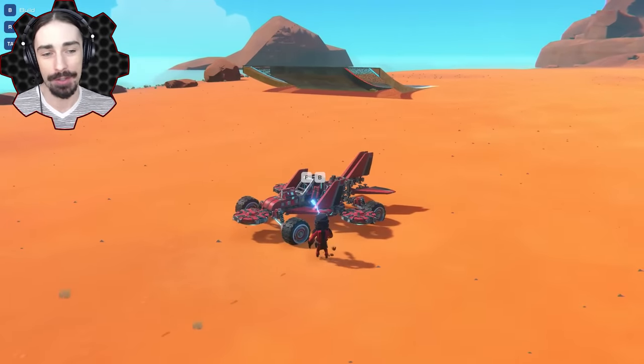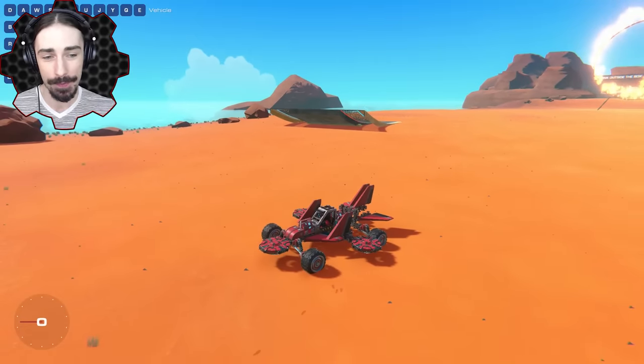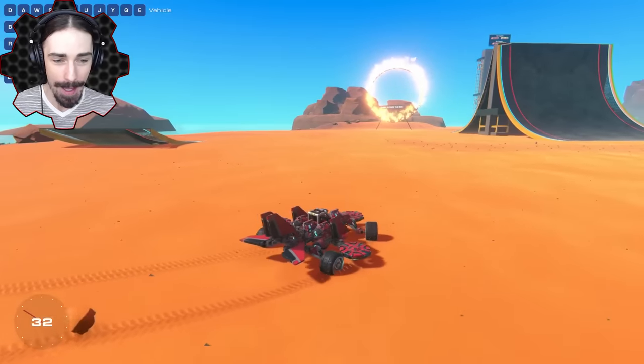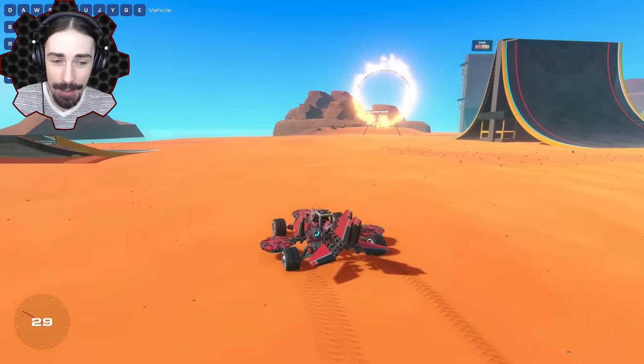This vehicle goes on top of water using hover pads, it goes on land using wheels, and it also goes in the air using the wings.